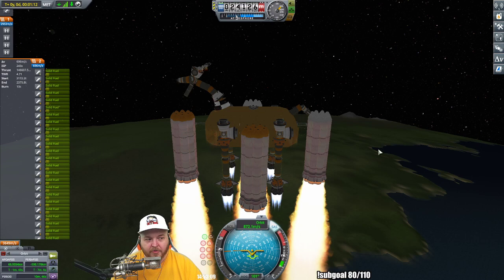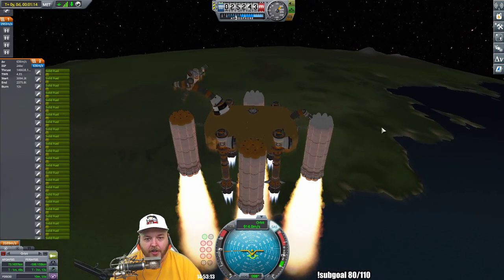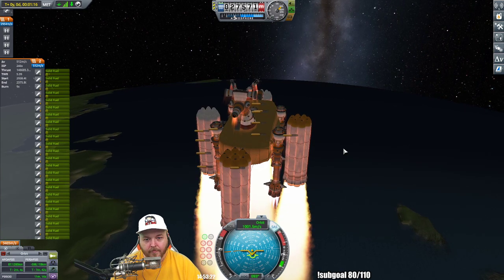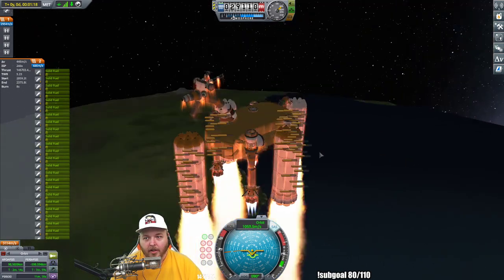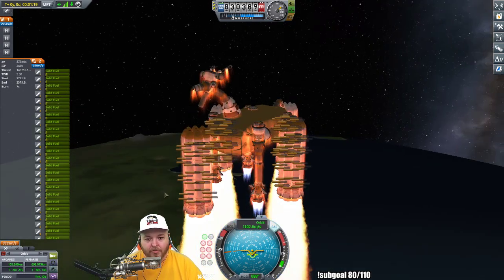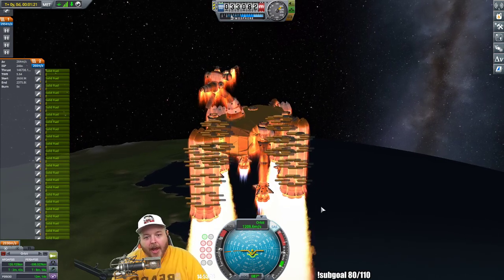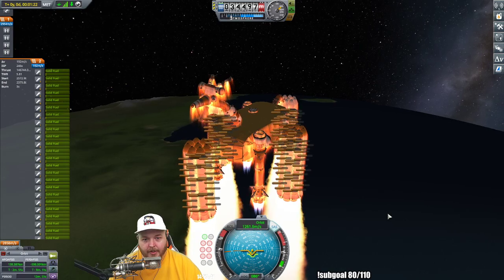Our surface speed and orbital speed are picking up. Our SRBs are going to get hot because we're reaching the end of their fuel life, which is perfectly fine. Our apogee is over 100,000 kilometers. So what we're going to do is break these off, burn just a little more, kill the engines, wait for apogee, turn ourselves 90 degrees, and flatten our orbit out — and then everything's great after that.